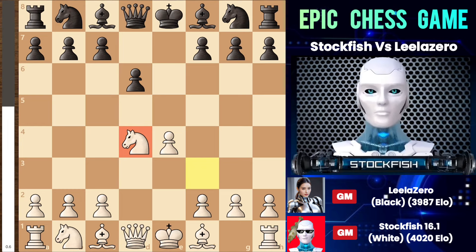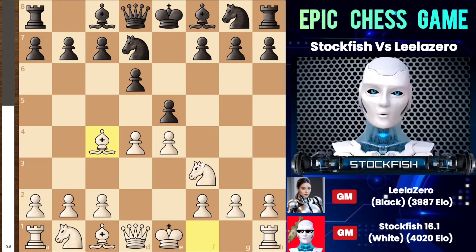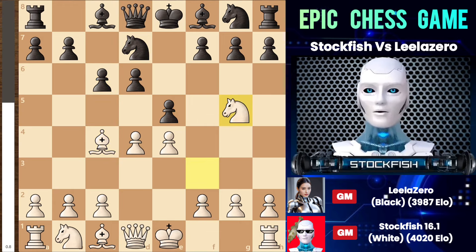After captures on d4, another move black could play is knight to d7 to protect the e5 pawn, a move preferred by many chess players. Although it is a very tactical move, white can counter with bishop to c4. After c6, white can logically play knight to g5.